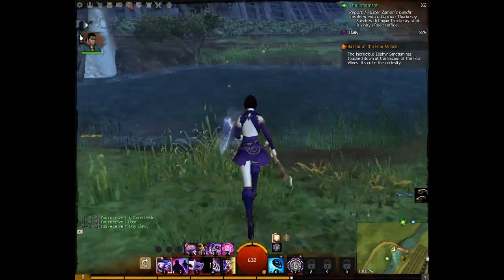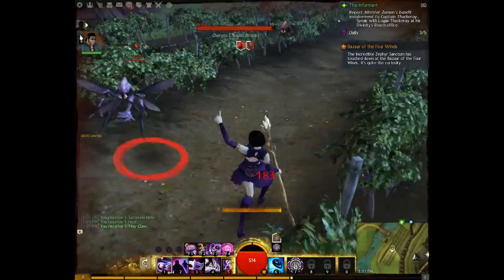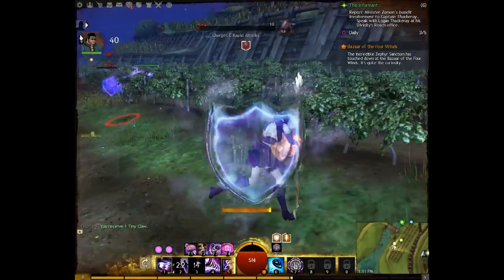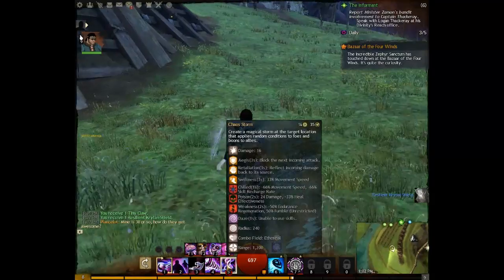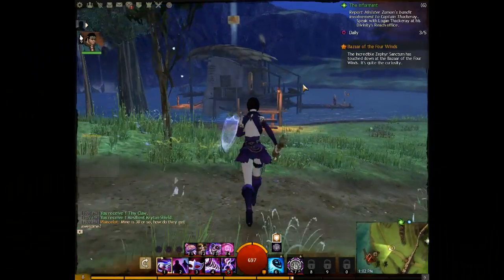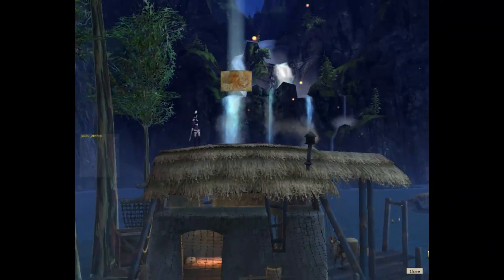92%. I believe the Chaos Storm will give random buffs to allies and apply random conditions to enemies and target enemy. And we got Chaos Storm — Create a magical storm that at the target location applies random conditions to foes and boons to allies. Oh, and there's a point of interest that we have to get, and a Vista. Such a beautiful view.